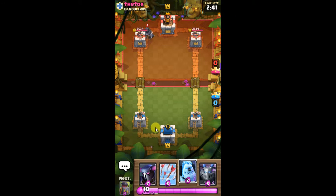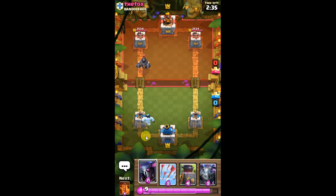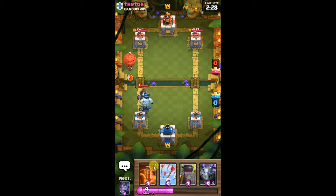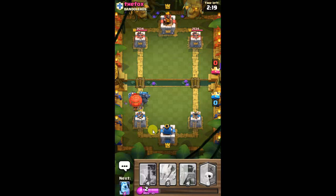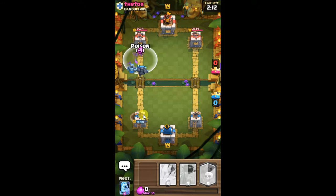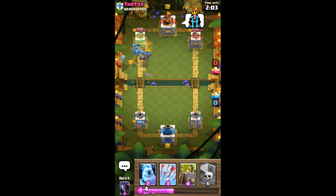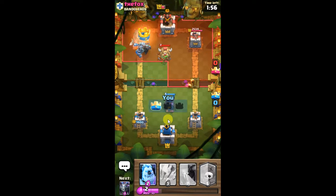He'll go Mega Knight in the back, which is okay — just means he has something else saved up, something like a balloon. And we have Bats and a Mega Minion. Balloon's gonna get a shot off. Poison. Blue's bats went straight into the poison. We have him crying because he has a P.E.K.K.A. and Mega Minion on his tower.